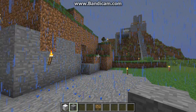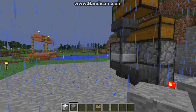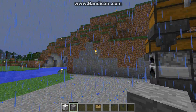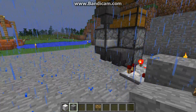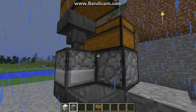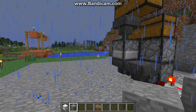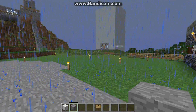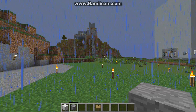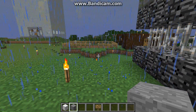Everything on here, except for two buildings, was all done by hand without spawning anything in — all this was dug out. I created an automated log burner to create charcoal, so I could place all these torches down and light up this area. Still getting quite a few mobs that spawn at night.